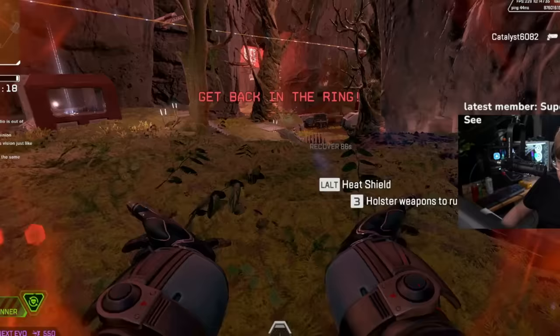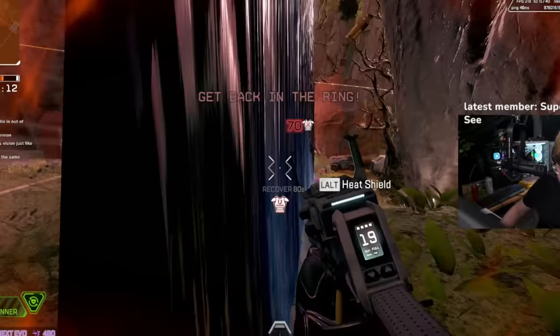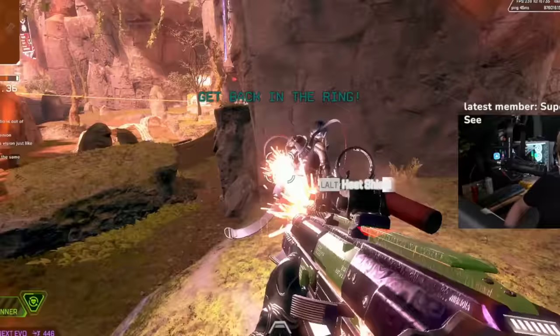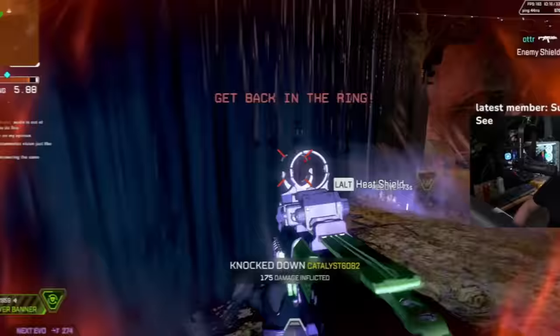As it is considered deployable cover, the dark veil actually has infinite uses, but one very strong use case is turning 1v2s or 1v3s into 1v1 duels by cutting off the line of sight between the enemy team. Place the dark veil in between them and engage the enemy that's left on their own.